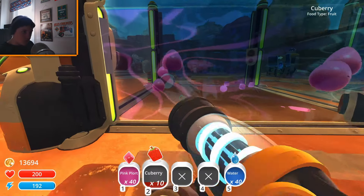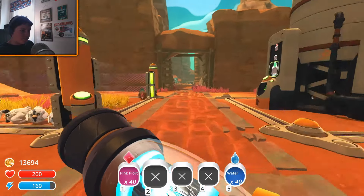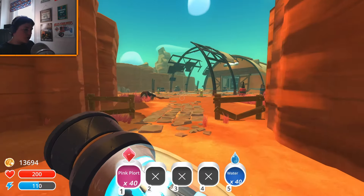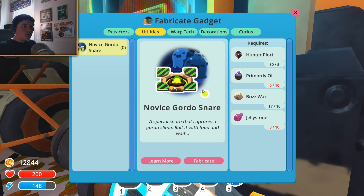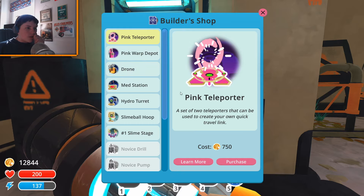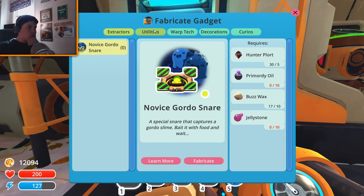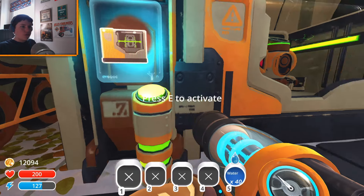Now we've got space for 40 plorts — there we go. I wish we had more space for plorts in our inventory, but now we've got 40. I think you can upgrade to 50 at some point. I really want to make that drone but I'm gonna wait. I'd like this too — if we give the jelly stone and the primordial oil we'll be set. What else can we unlock? Teleporters — warp tech, we're not getting that anytime soon, look at all the stuff you need.